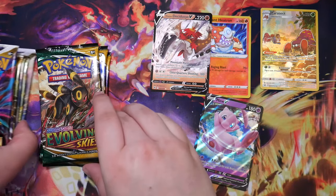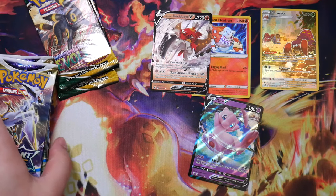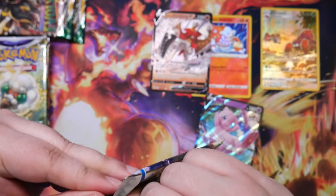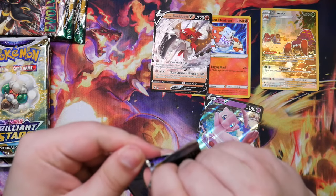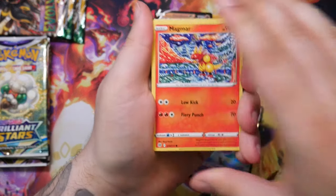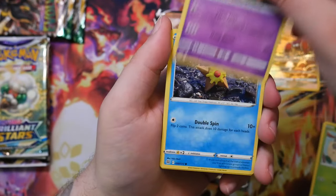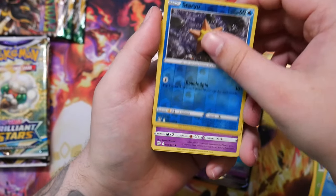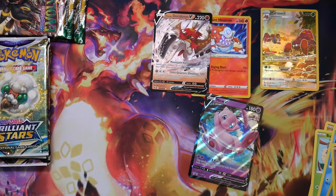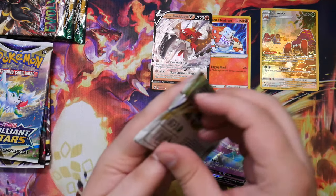Brilliant Stars - sure, let's do some Brilliant Stars. We're saving Evolving Skies for last because those are really really special. Let's see if we can get a full art trainer or a rainbow rare. So far even though we've pulled something, the first box I opened around Christmas has been better so far. Nothing for this Brilliant Stars pack though unfortunately. But here is the code card nonetheless - we still have a bunch of booster packs to open which is really really cool.